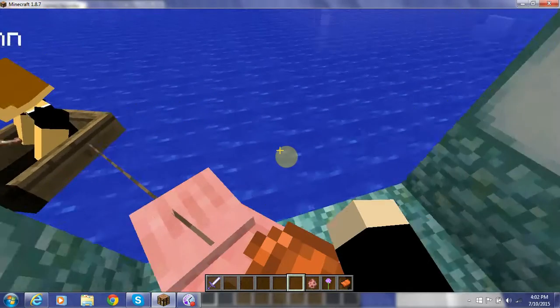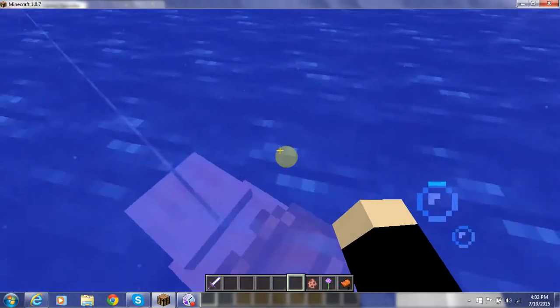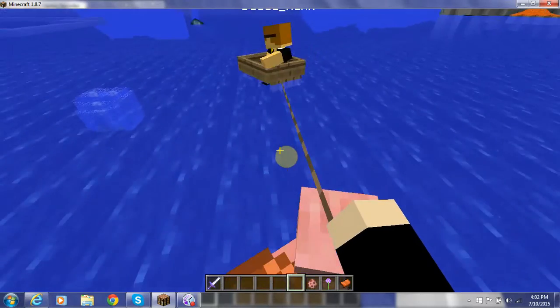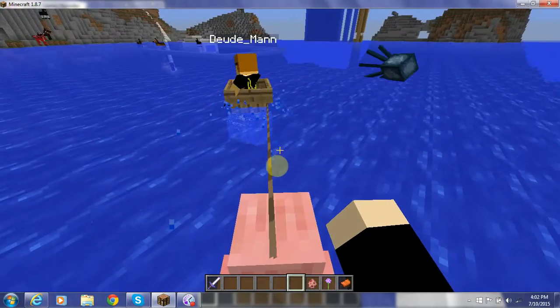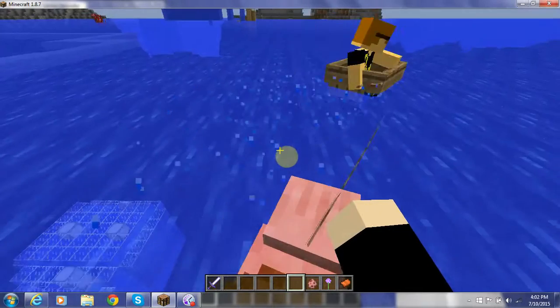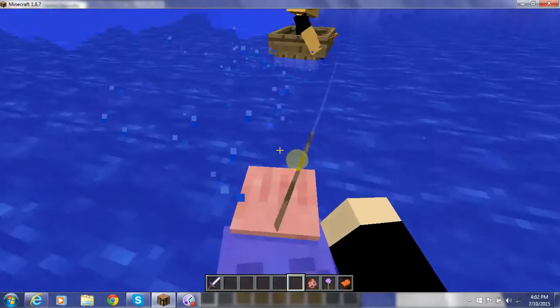Why use a boat? Why can't you just fly or swim across the water? Well the answer is this: swimming is too slow, so it's not fun. Flying is so fast that the lead will break. The boat is right in the middle.